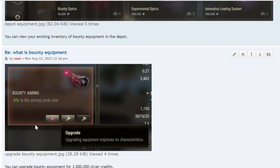If you sell a tank, it's better to sell the tank than your equipment, because a tank you can at least buy back even with a small loss. You can upgrade bounty equipment for $3,000,000 silver credits by hitting the upgrade option — you want to hit the wrench, which is upgrade, not the hammer, which destroys it. Wrenches improve things; hammers destroy.